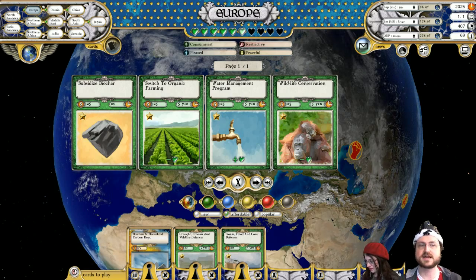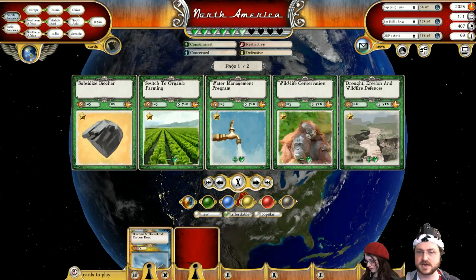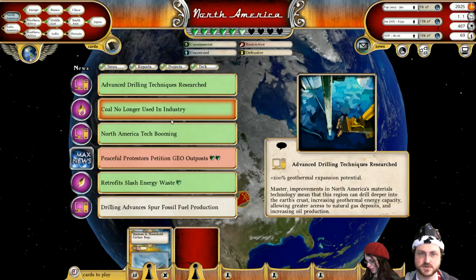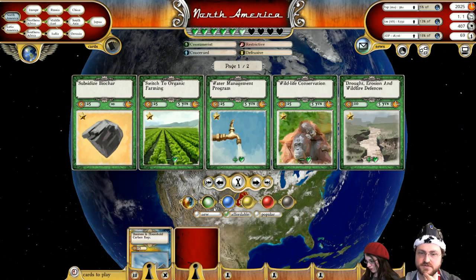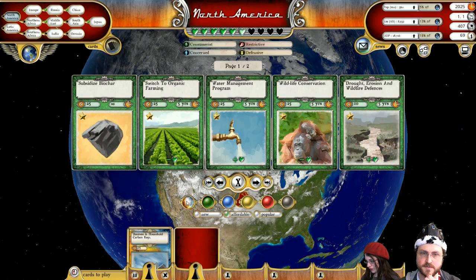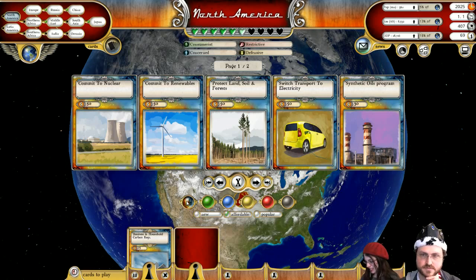I might do one round of Tobin taxing in Europe, but I want to keep things as high as possible. Checking the news in North America — some protests, and right now that's all, which is pretty good. Now I do have a card available, so I should do something just to make sure that things are still groovy.